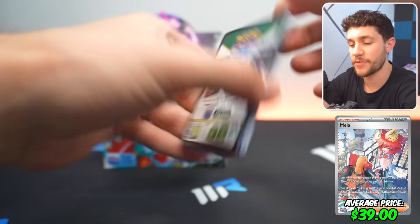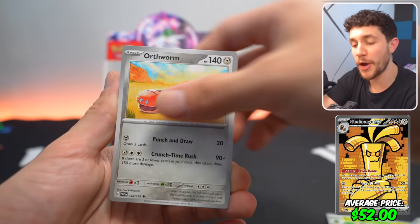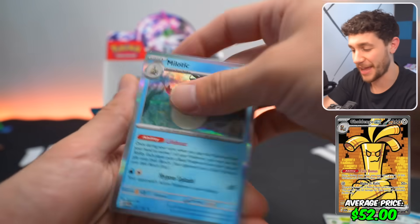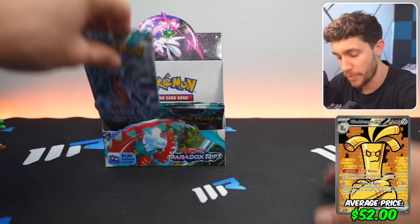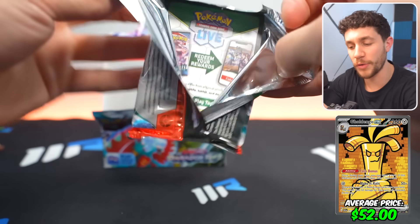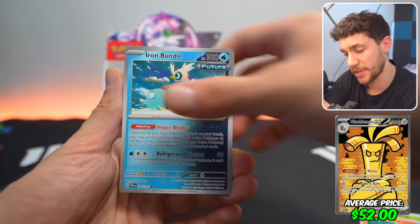Followed by the Mela SIR at $39, which was the most expensive card release week but has since fallen in the ranks. Then we've got the Goldango EX SIR — something I have not been able to pull yet out of like several hundred packs I've opened. And if you hold it above the Gimme Ghoul Art Rare card, they make like one big art — which is super sick.